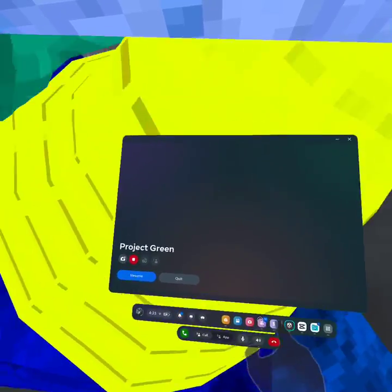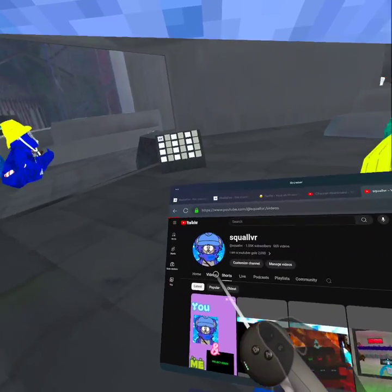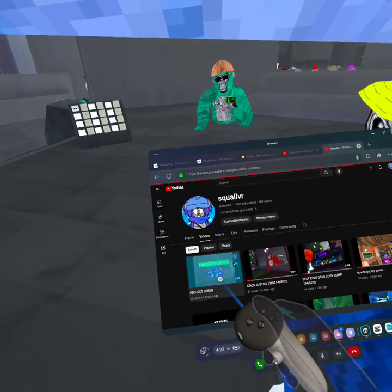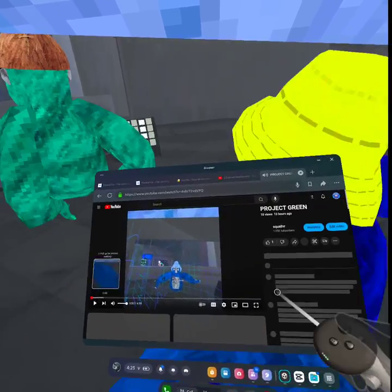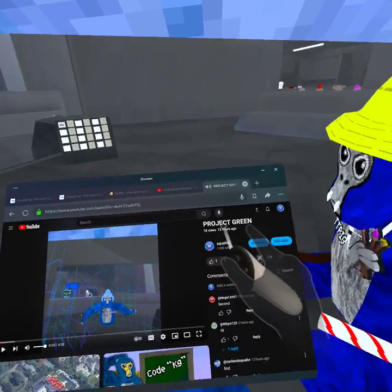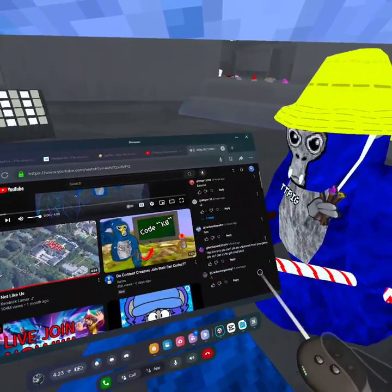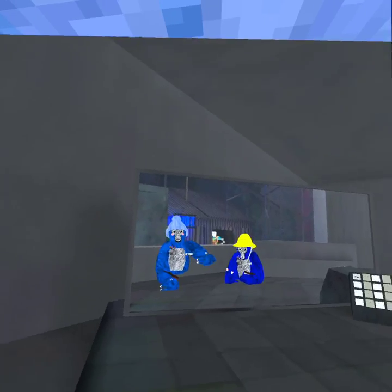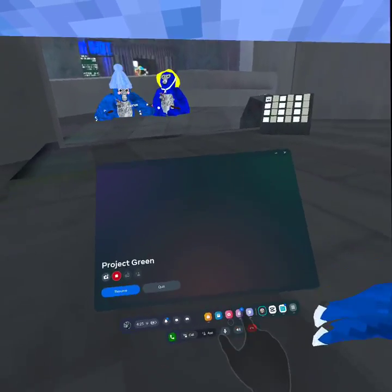So first, you wanna go in the description of Project Green — the video that I already made on this game — and then just go to the description of this video, and you'll see everything.